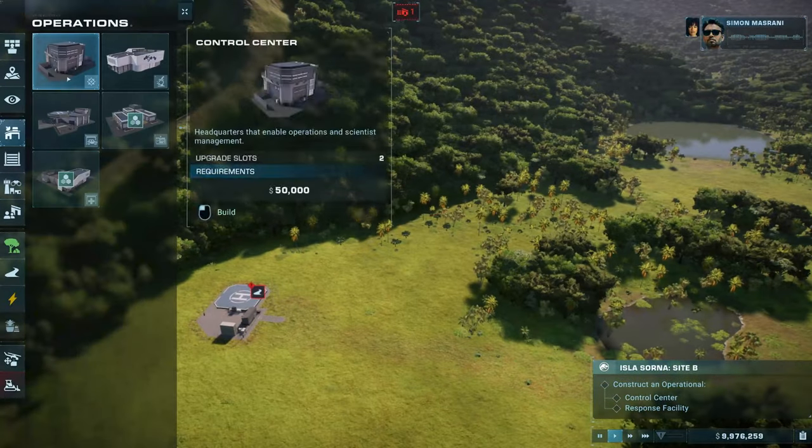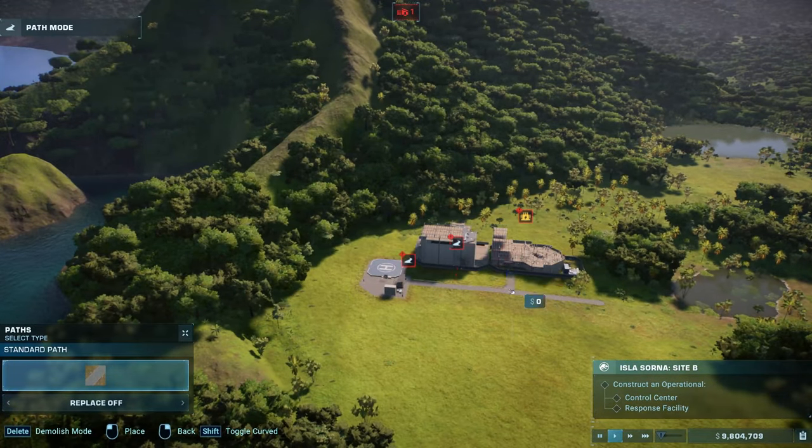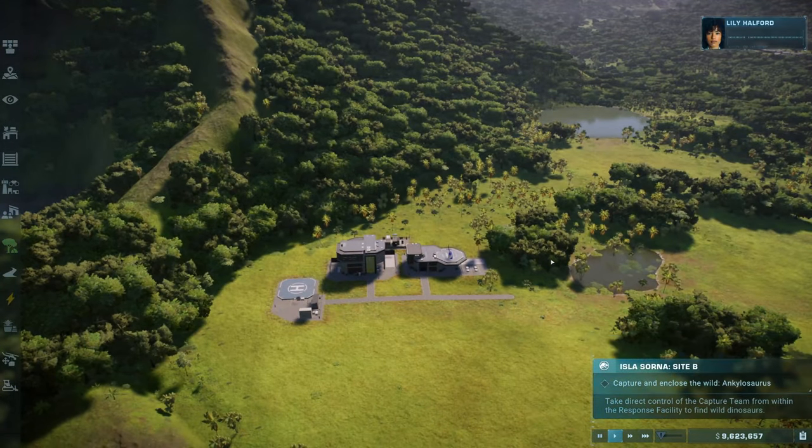After listening to the mission brief, you will need to construct an operational control center and response facility, including a generator to power it all.